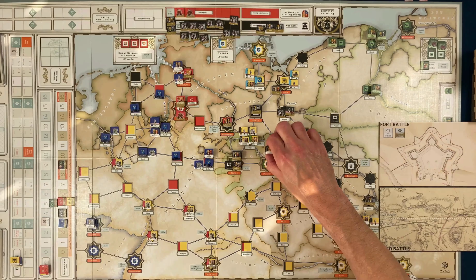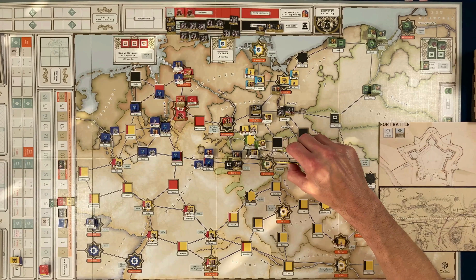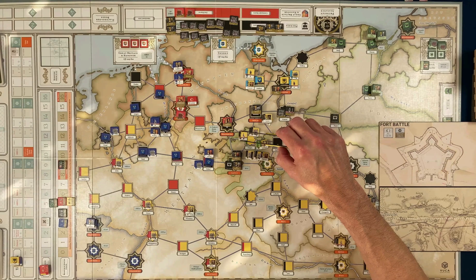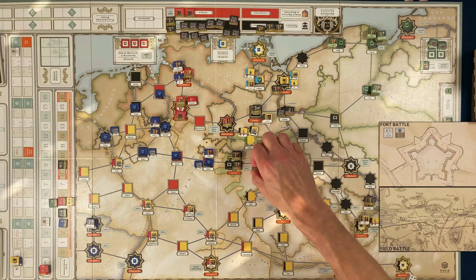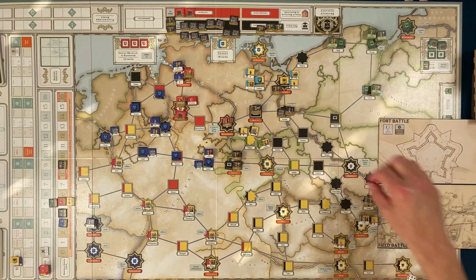I'll spend two action points to get this stack to Berlin. There are units here — one, two, three, four, five, six, seven — let's just take these seven. Actually I'll take this extra guy too because he'd absorb a hit. For one action point these guys move into Berlin, using up all their action points. Both of these stacks converge on Berlin.